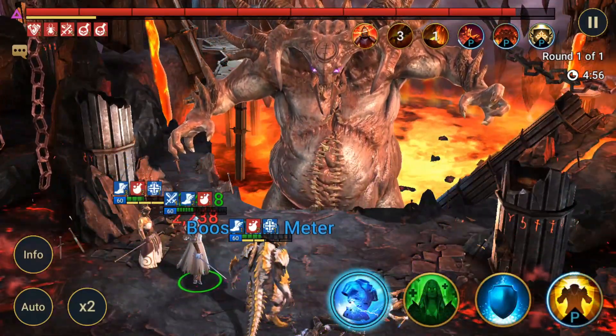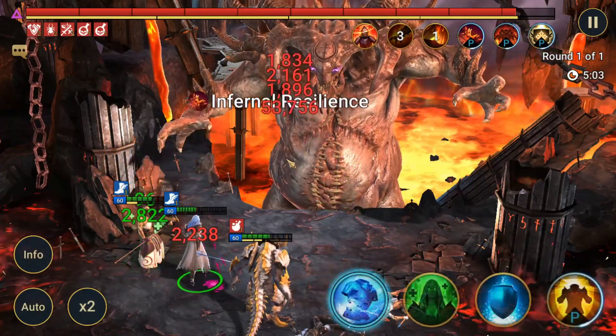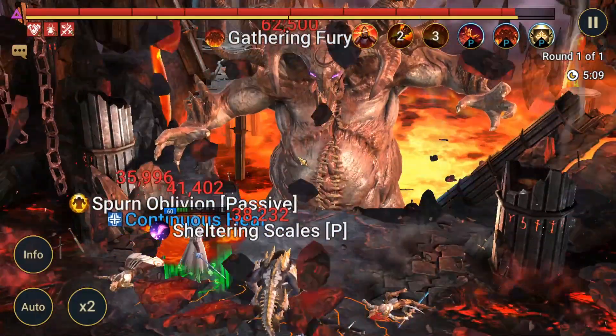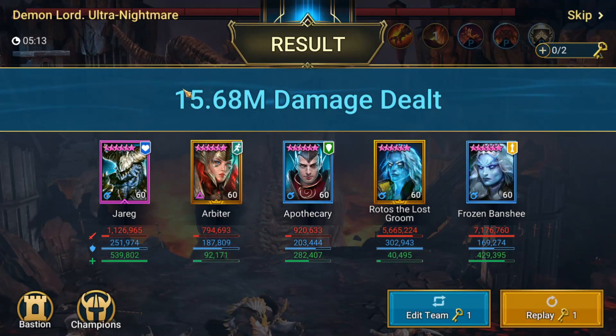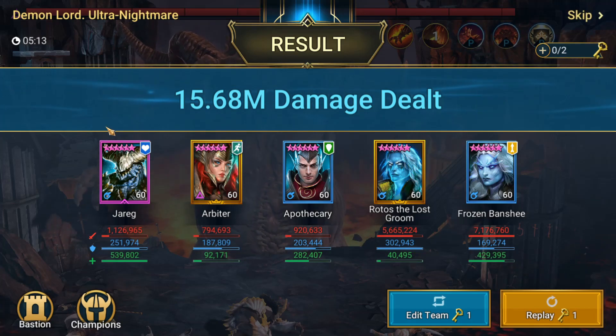Two of our people go down — that's our Arbiter. We're probably going to go down on the next hit. We've still got the decreased attack going and Rotos taking extra turns. Big hit — Rotos is last one standing, and there he goes. That's the end, folks. Five minutes, thirteen seconds. Despicable. Only 15.68 million damage on Ultra Nightmare. That's this guy's fault. So — 15,680,000 divided by 256 — guys, we've increased this guy's damage by a factor of 6,125. HellHades does it again!